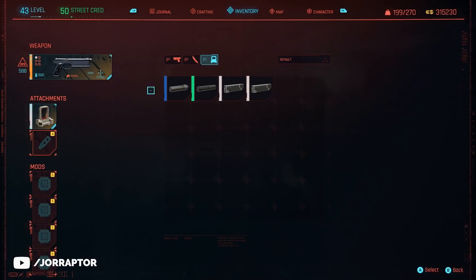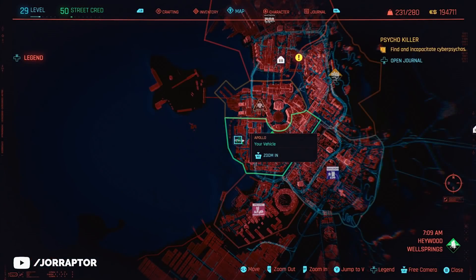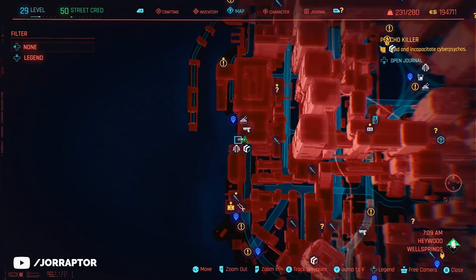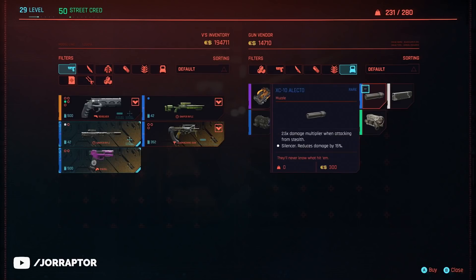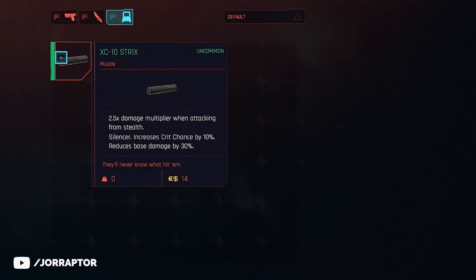But you can make it even better if you put a silencer on it. You can buy that at the different weapon vendors in Night City — like the one in Heywood. Just talk with the merchant, go to the mod tab, and you will see the silencer — a blue one — which gives a 2.5 damage multiplier when attacking from stealth. The silencer only reduces 15% damage, while lower rarity ones reduce even more.